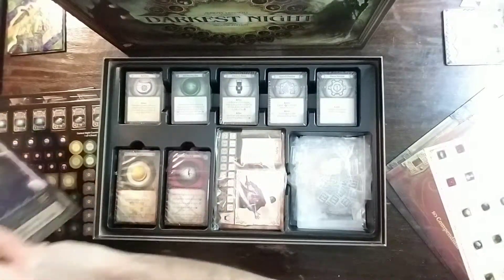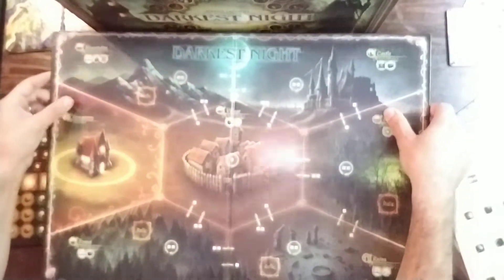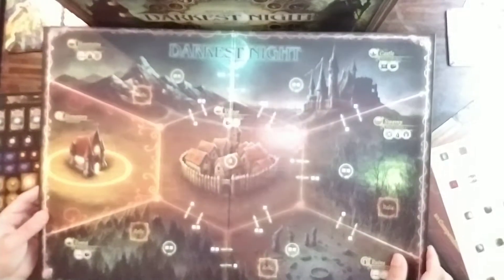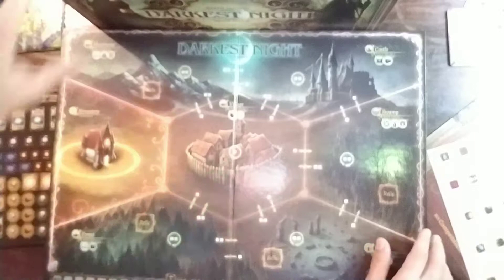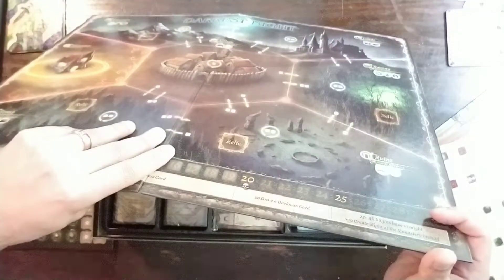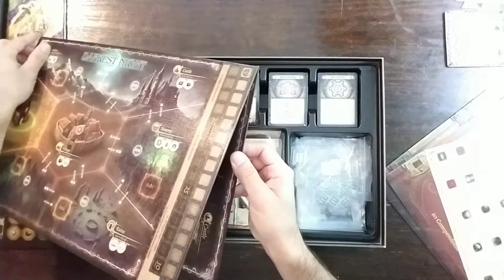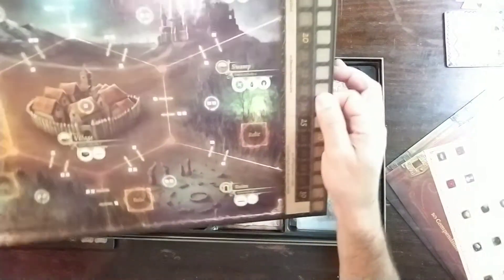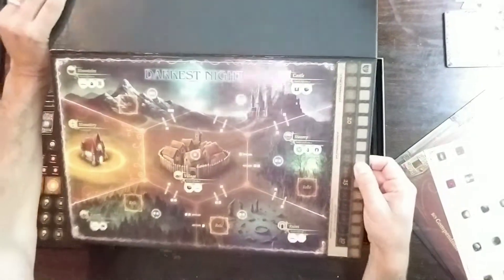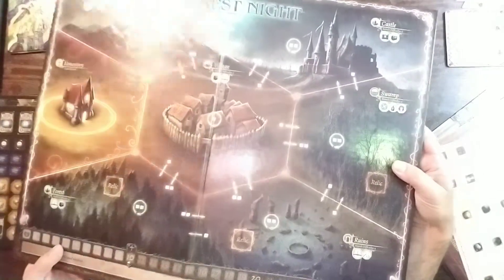Here we've got the board. Let's see if I can show it. Good looking board — darkness track along the bottom. And there's something on the back of this board. It has like a smaller version of the big board that you can play with, so that's kind of a cool idea. This is interchangeable.